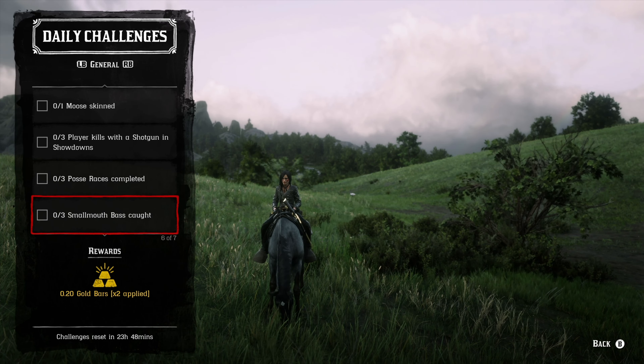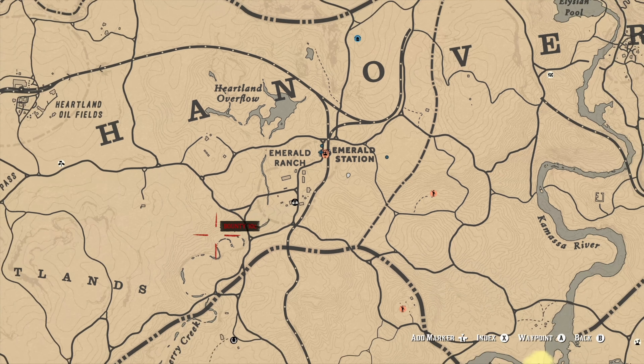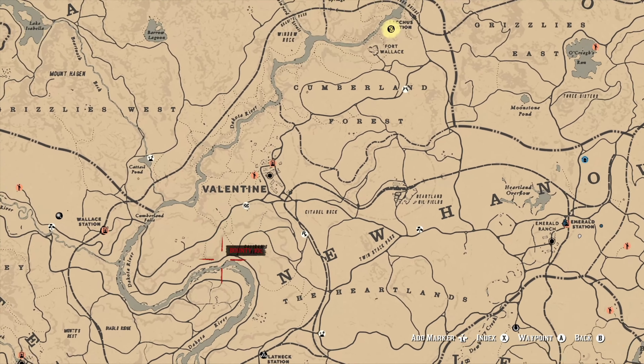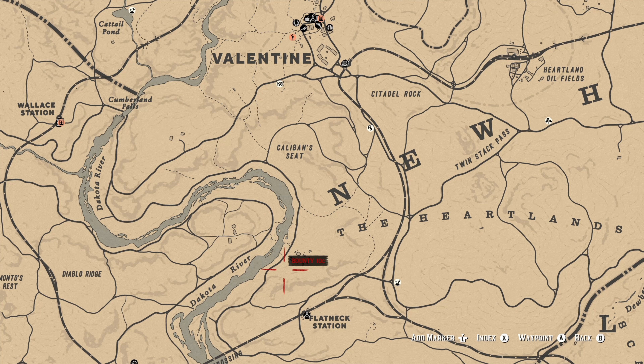For three smallmouth bass caught, my go-to location is on the Dakota River, specifically just a little bit south of Valentine. Around that bend is where I like to go for smallmouth bass. If you get the special river lure, the only thing attracted in that area will be the smallmouth bass. If you accidentally break the special river lure you don't lose it, but if you break the regular river lure you will lose it and have to purchase it again with gold or money — so I recommend getting the special one if you can afford it.